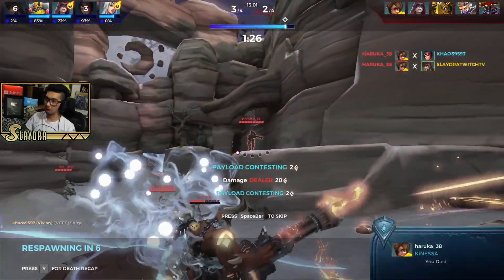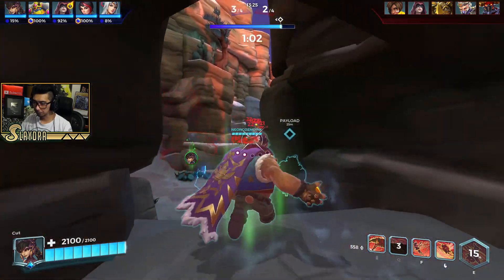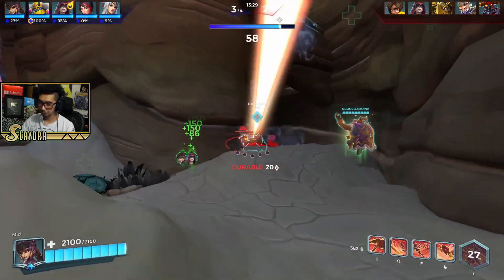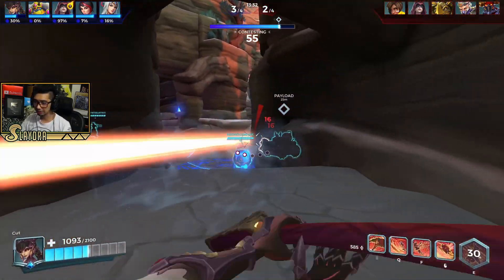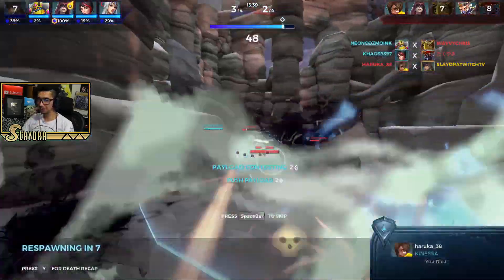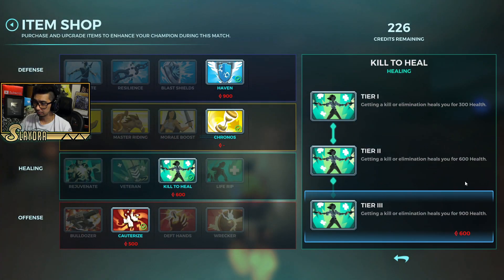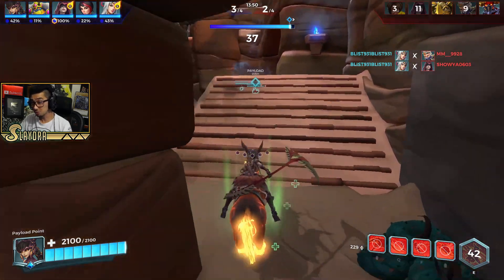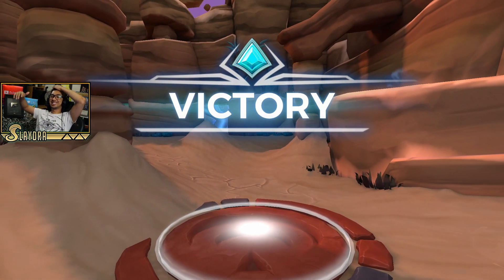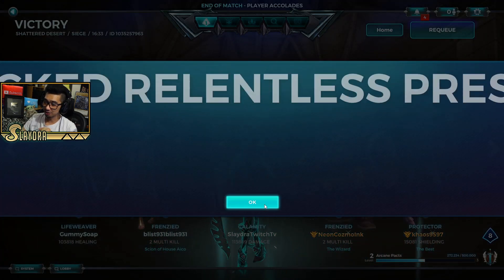Oh I got obliterated. Alright, we need to do some work. Just Koga also followed up with that ult. Just buy whatever because this should be the last push. We got it! Alright, let's go ahead and check out how much damage we did — there were a lot of really good plays in that. How much damage did we do? Relentless Presence over here.